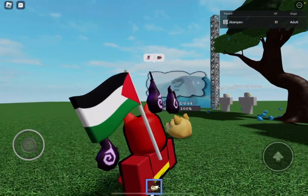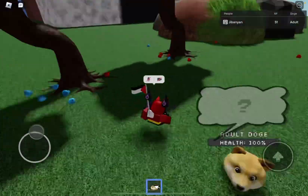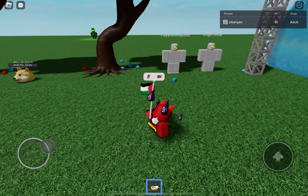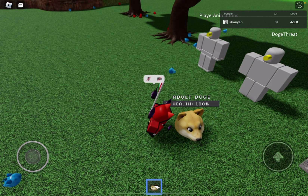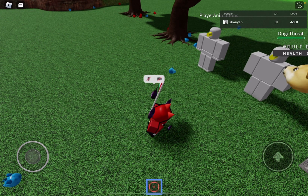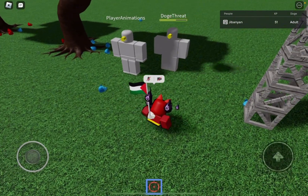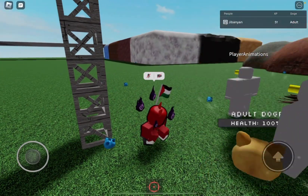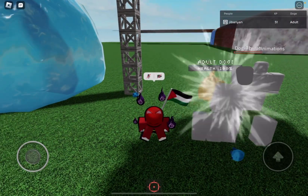It does get kind of confused if you move it around too much. Next up: attacks. Doges can also attack other Doges or enemies in this game. We have a test enemy right here — Doge threat. If you just knock it over here and then tap on it, it'll actually target that specific enemy. It will start attacking the Doge threat. And then you just let the Doge do its thing. It did it! Yay!